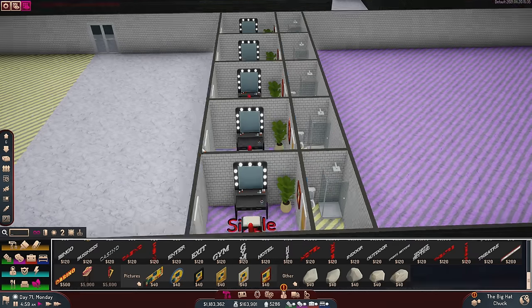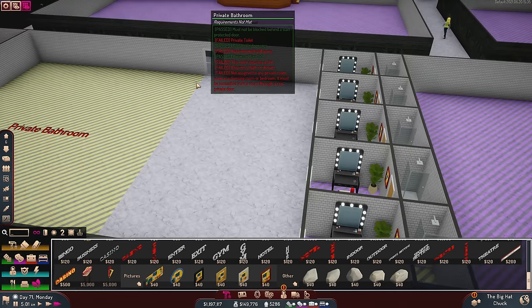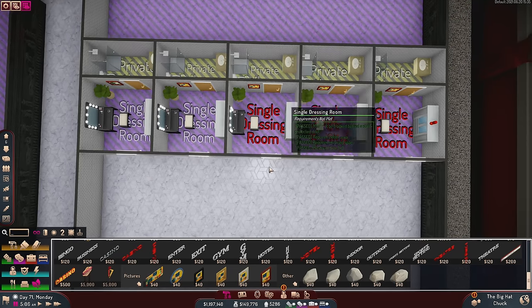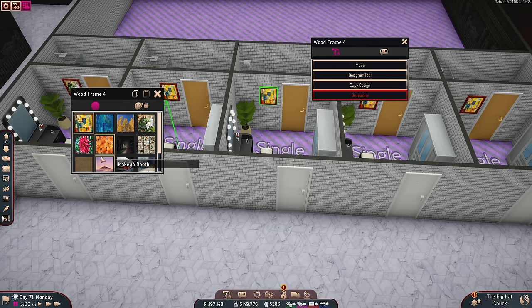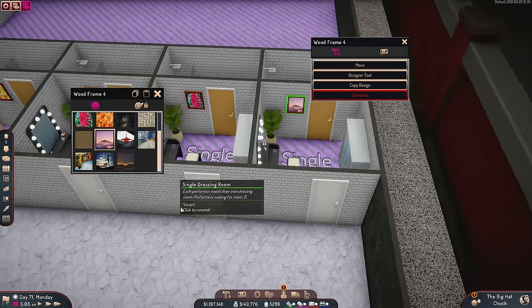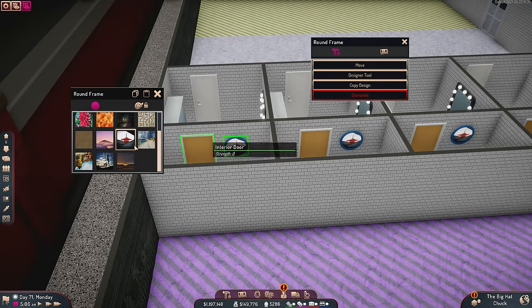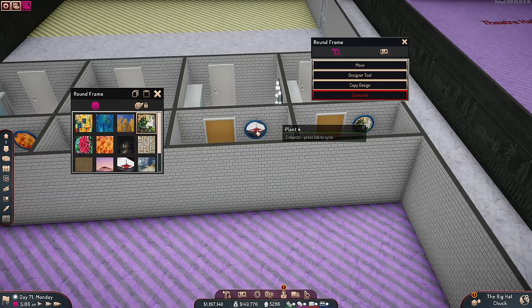We have five dressing rooms with their own private bathrooms ready to go. It just takes a little time for the requirements to register. We can mix up the artwork for each room to give them unique character — some plants, pictures on the walls, a little artistic inspiration.